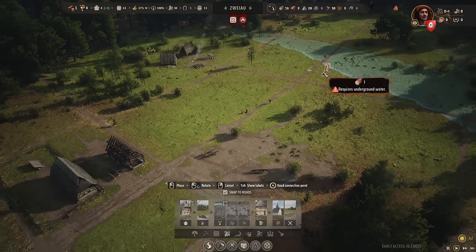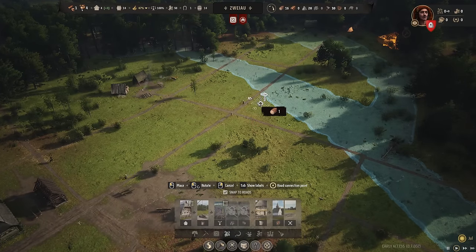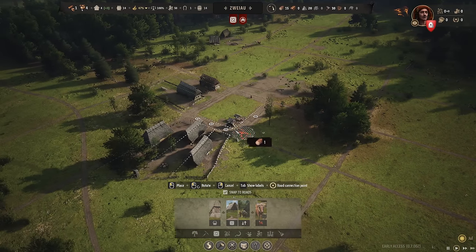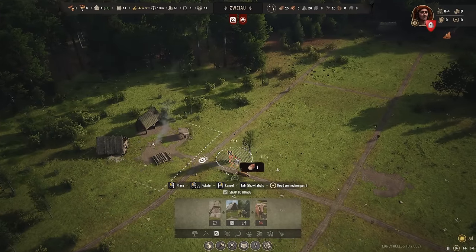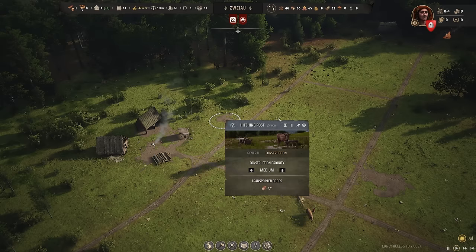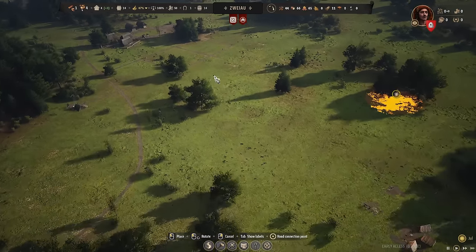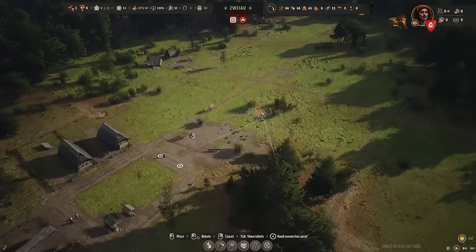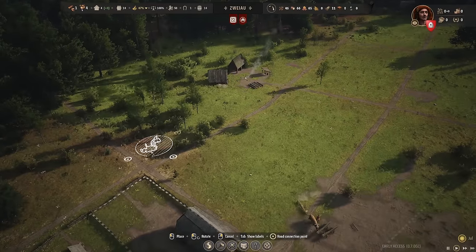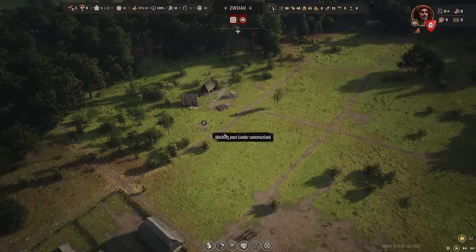The well — residents will need drinking water. The well doesn't have to be directly next to people, though you don't want it too far away. One other important early building that many people don't mention is a secondary hitching post. Hitching posts are really important for moving materials around, so go ahead and get another one — place it near the logging camp for an additional ox to move goods. Also relocate your starting hitching post closer to town so the ox doesn't have to travel so far from the hitching post to where your resources are.